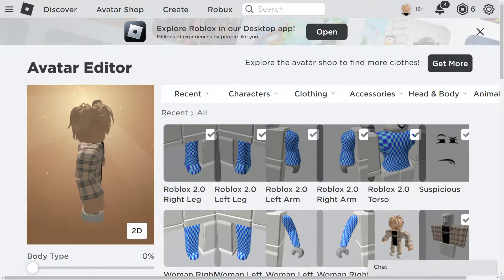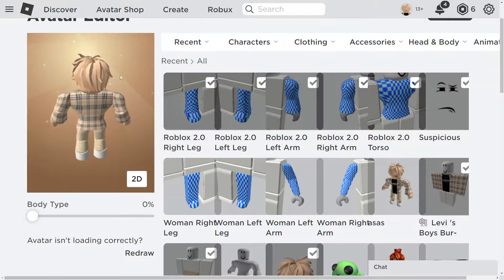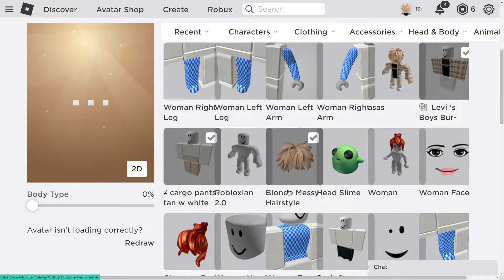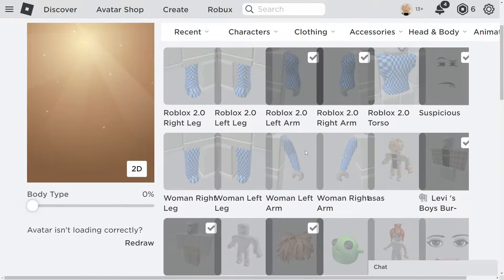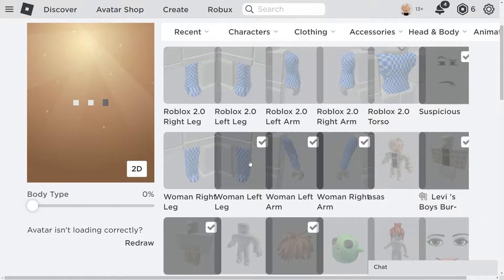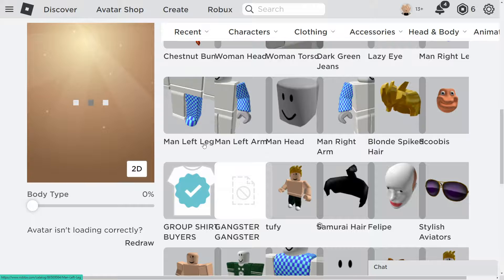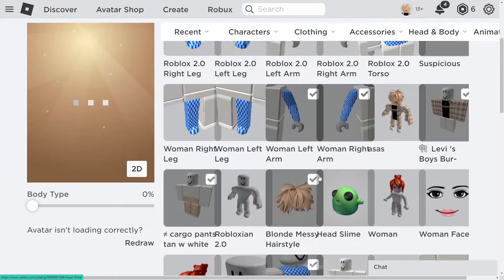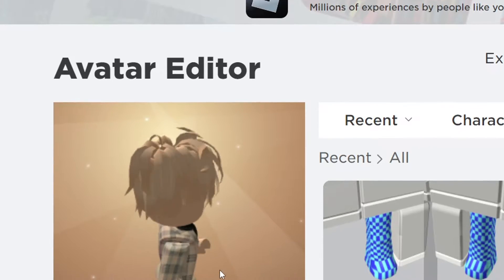The first step is to go to your Roblox avatar and take off your legs. You want to take off your two legs and put on the woman's uniform. We're going to be putting on basically everything the woman character has, especially the woman torso. As you can see, we have the woman body.